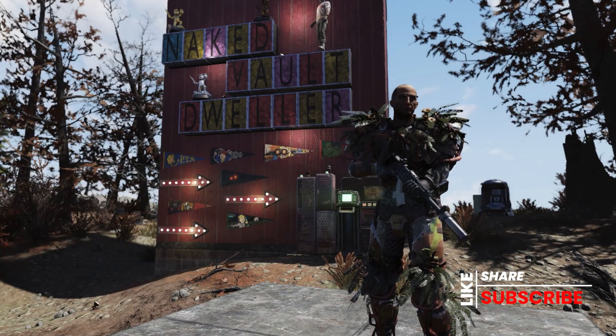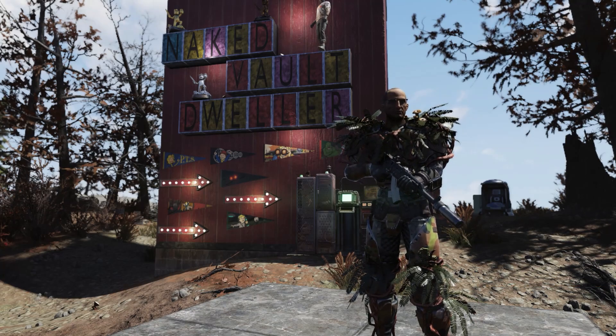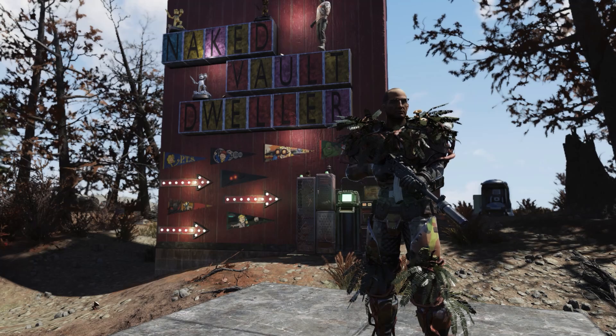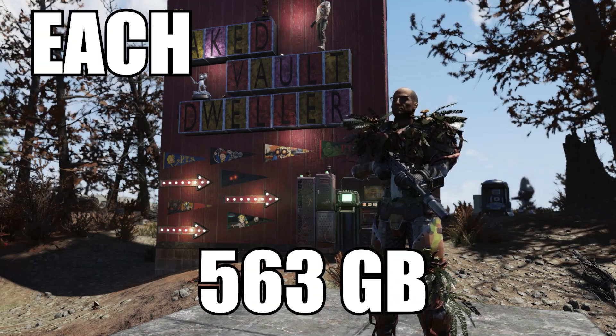Next up, she's going to have the Thorn Armor. This is a great addition if you are a stealth build, starting with the Thorn Armor chest piece at 750 gold bullion. The left arm, left leg, right arm, and right leg all sell for 563 gold bullion each.